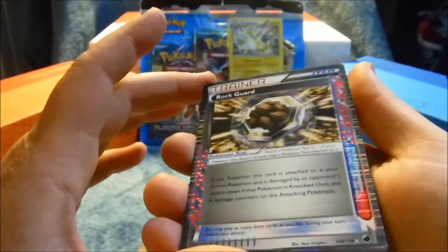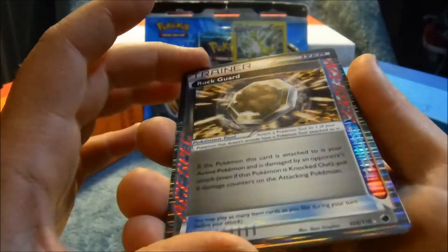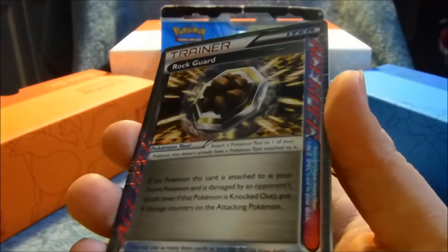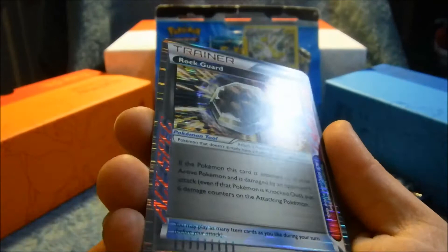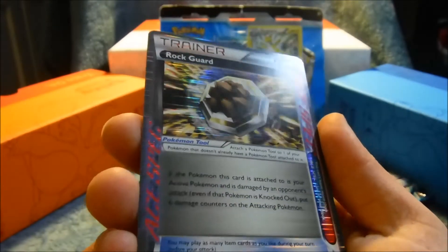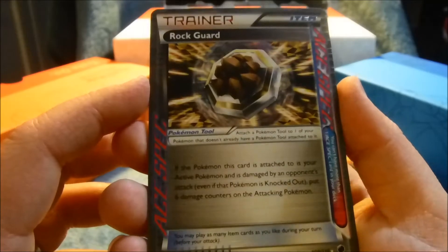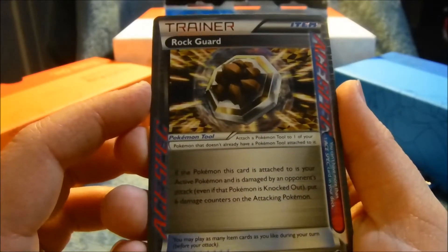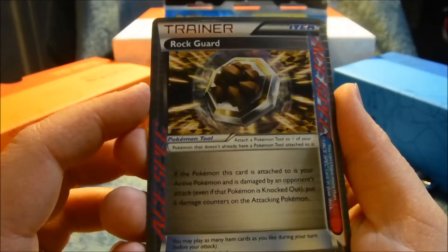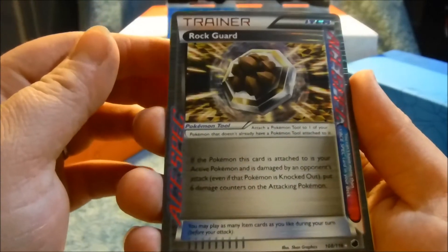That is a cool looking item trainer card — Ace Spec. You can't have more than one Ace Spec card in your deck. This is Rock Guard — it is all over holo. It says: if the Pokémon this card is attached to is your Active Pokémon and is damaged by an opponent's attack, even if that Pokémon is knocked out, put six damage counters on the attacking Pokémon. That's our rare too — very cool!